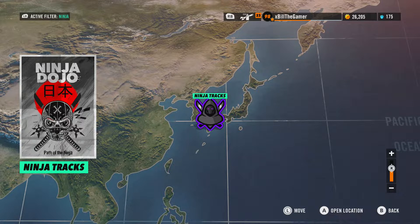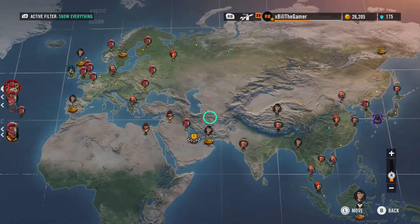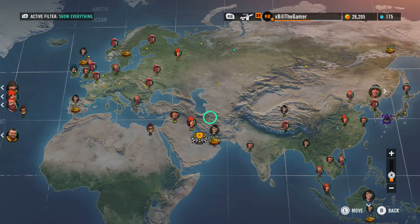So what you actually have to do to unlock the Ninja tracks — if we show everything again — every single track, all the way up until extreme, has to have a gold medal.